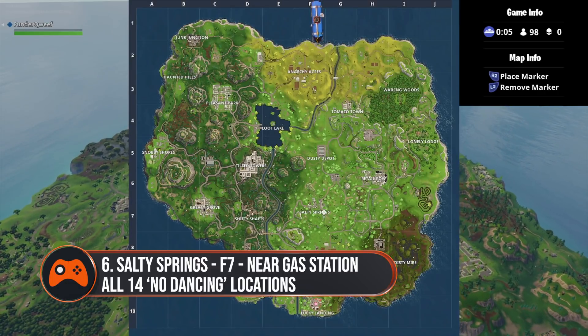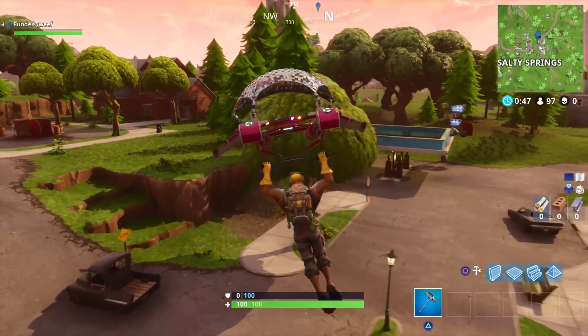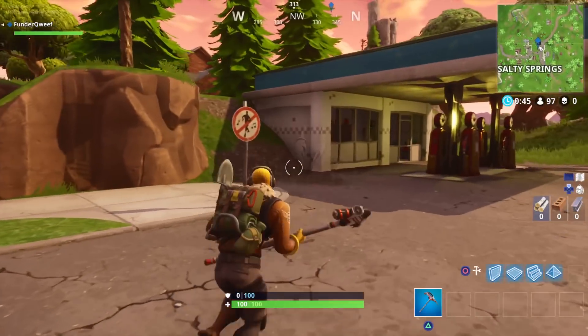Number six is located at Salty Springs in F7 of the map. If you head towards the back you will see a small gas station and the sign's there right next to it.